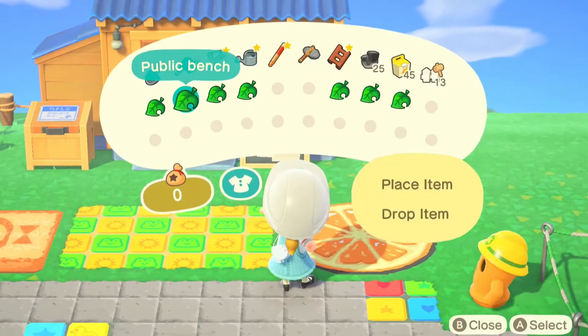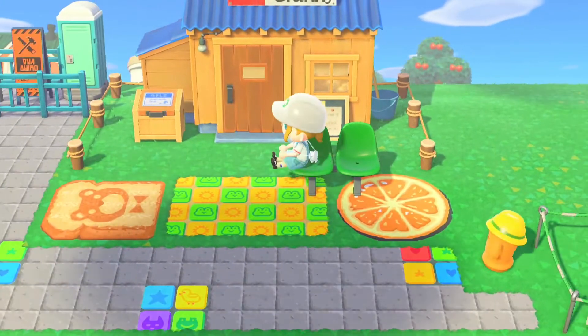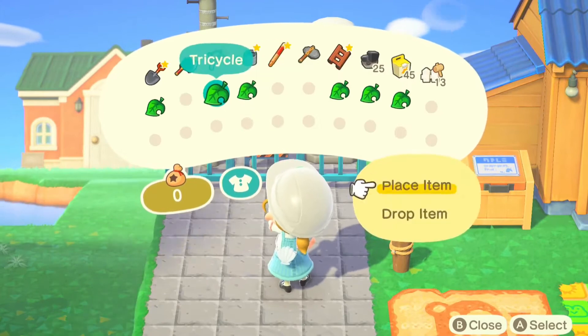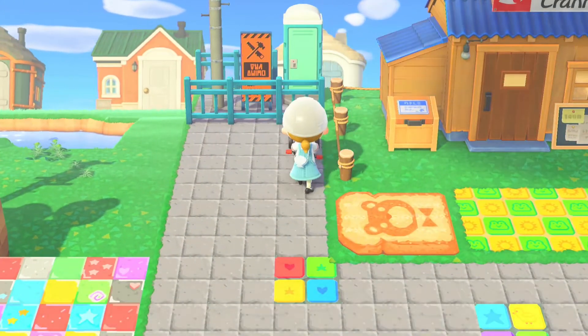One of my favourite things to have nearby my shops is somewhere to sit. This is just because I do like to open up my island for people to come and do shopping, especially if I have a rare furniture piece available, so it's nice to have somewhere to sit and wait whilst they do their shopping.